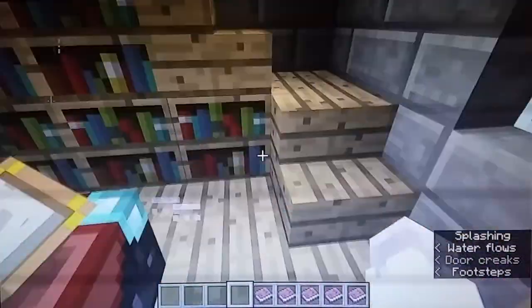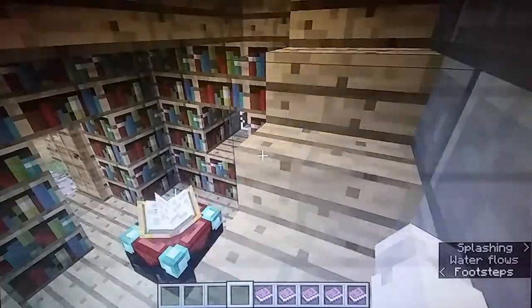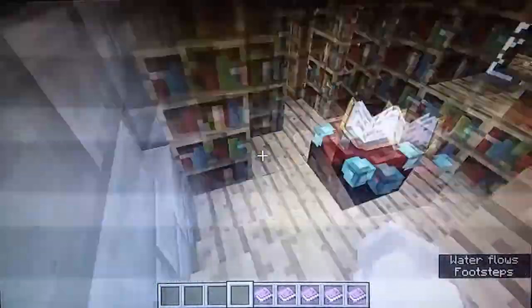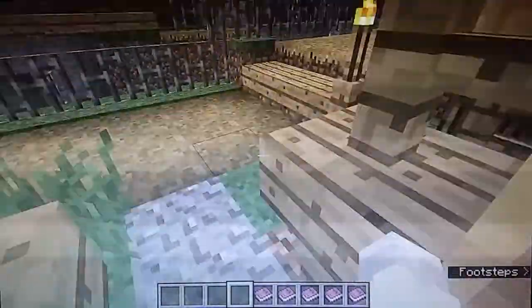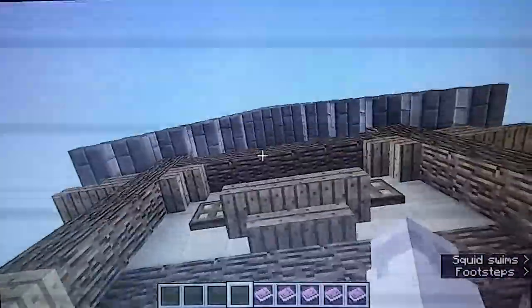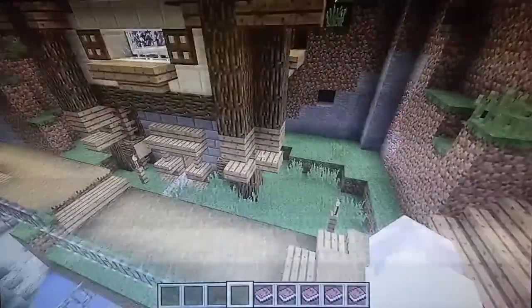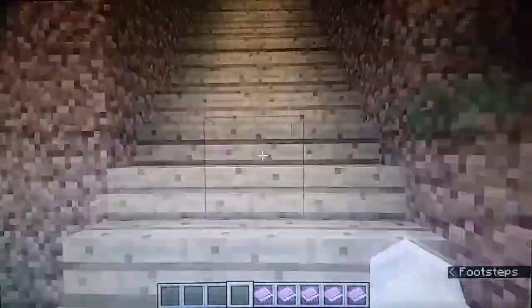This one actually has a spiral staircase. There's a space up there. This is a really nice looking house. Look at it. Of course, it's from a book again.